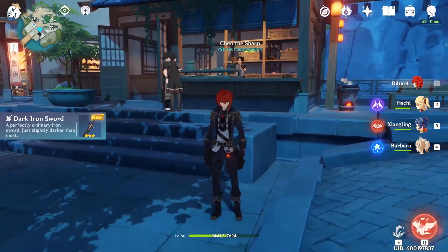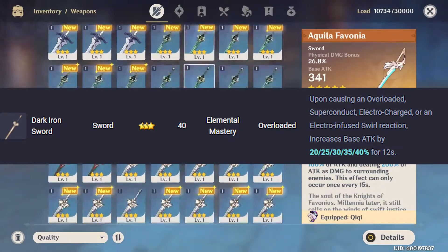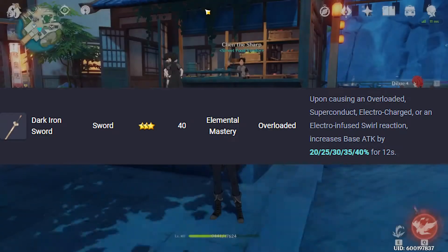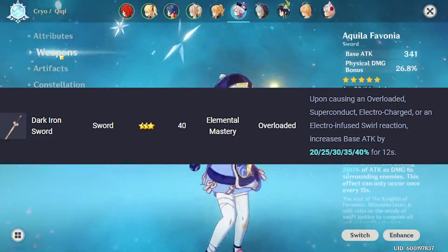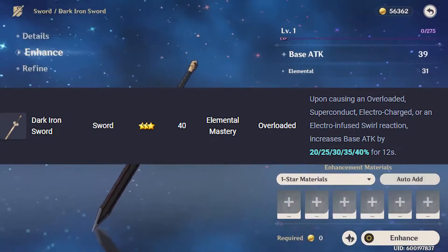I'm going to put the weapon stats up on the screen for you to see right now. What this sword allows you to do is: upon causing an overloaded, superconduct, electrocharged, or electro-infused swirl reaction, you'll be able to increase your base attack by 20% for 12 seconds.